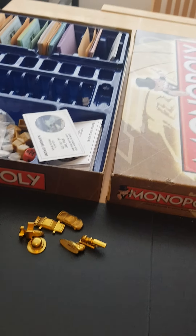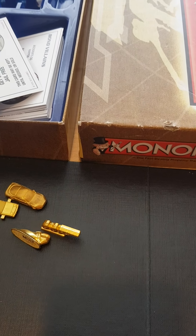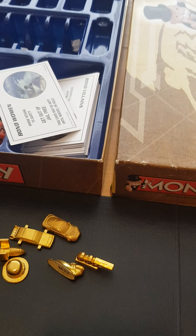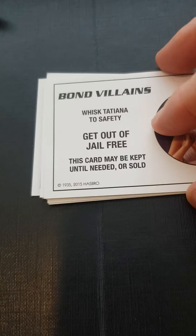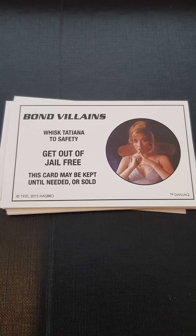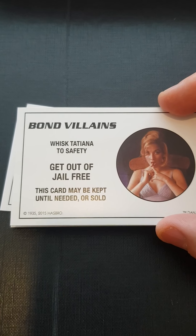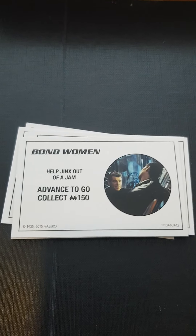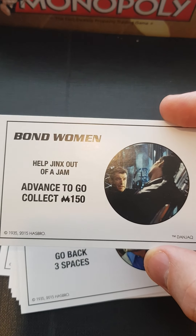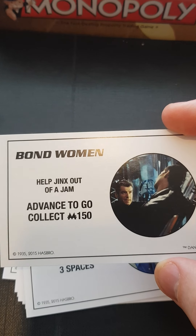Also the community chest and chance cards in this game are extremely funny. You would think they would just be a themed variation on the normal community chest and chance cards, like 'It's Q's birthday, give him ten dollars' or instead of 'bank error in your favour' maybe 'MI6 have overpaid you by 200 dollars'. But no — 'Whisk Tatiana to safety, get out of jail free'. I don't know what this has got to do with a get out of jail free card. I guess you take Tatiana and if you need to get out of jail one day you pay your captor with her or something. And then 'Help Jinx out of a jam, collect 150 dollars' — I would have thought it should be 'kill Jinx on the lasers and rewrite the plot, collect 150 dollars'. That would be my version.